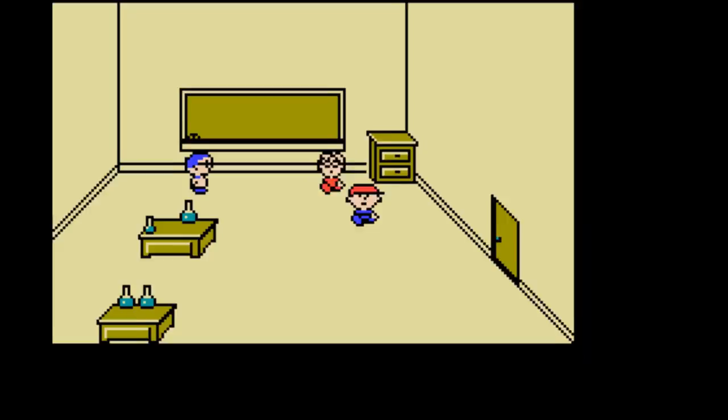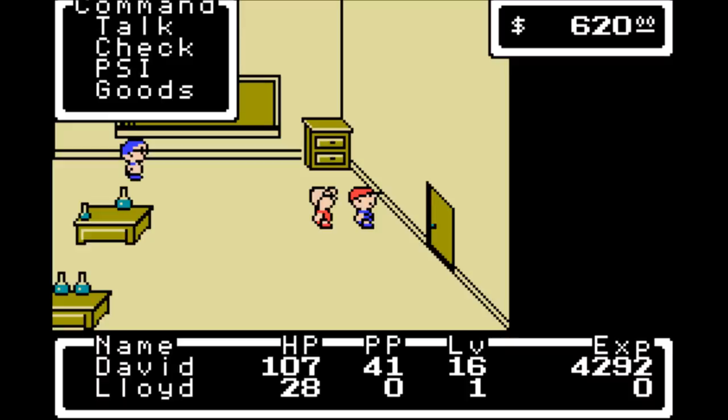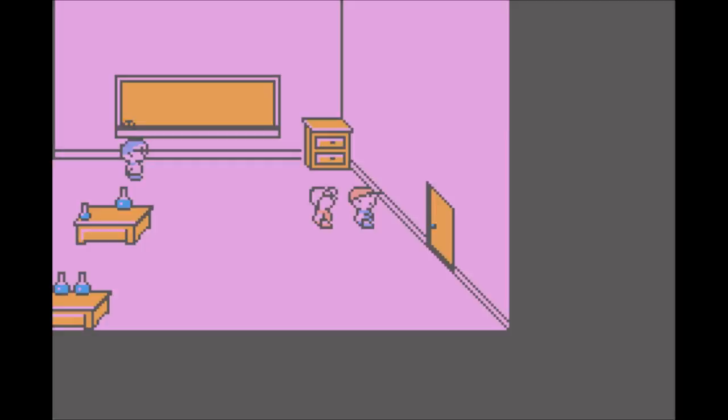Now that we have Lloyd, if we look at him, he is on level 1 with 0 experience — basically nothing going on. So I want to level him up, and the best way to do that is we're just going to use our Onyx hook.